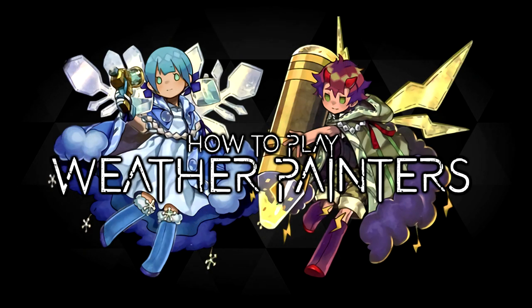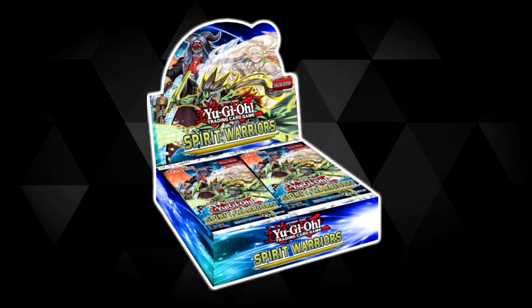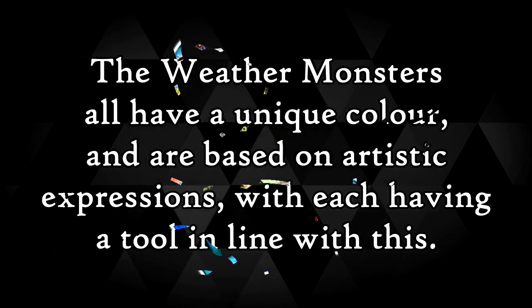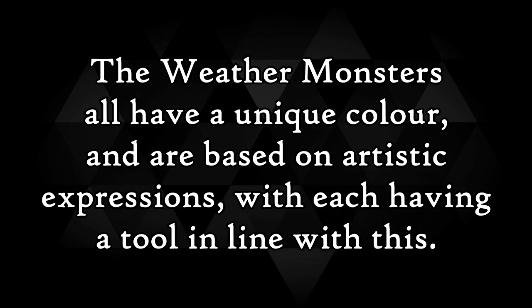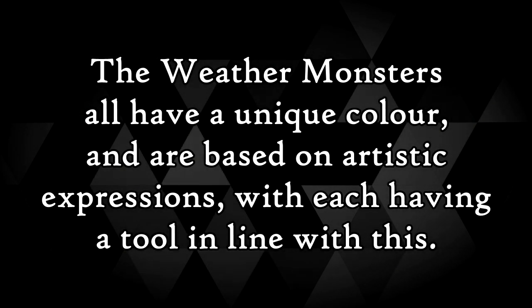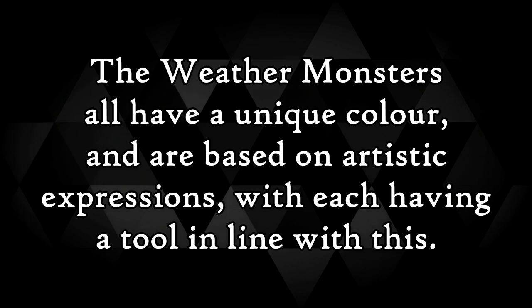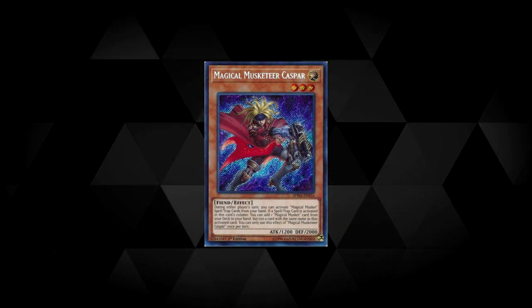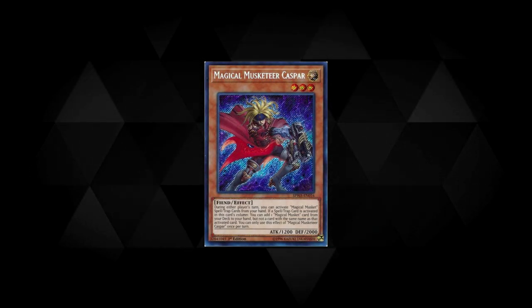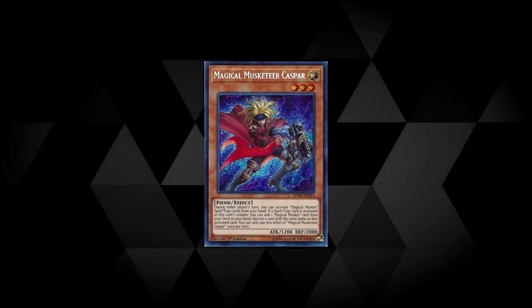The Weather is an archetype which debuted into the Yu-Gi-Oh TCG in the side set Spirit Warriors, released at the tail end of 2017. The Weather archetype is made up of monsters designed after different weather conditions, mixed with a variety of artistic expressions, each one with their own tools relative to those expressions. On top of this, they're all linked to a rainbow, with each having their own unique color. The Spirit Warriors set also debuted another column-focused deck in Magical Musketeers, which brought them into the TCG as well, and much like their rainbow friends, they didn't get a look in at the game with any real significance.